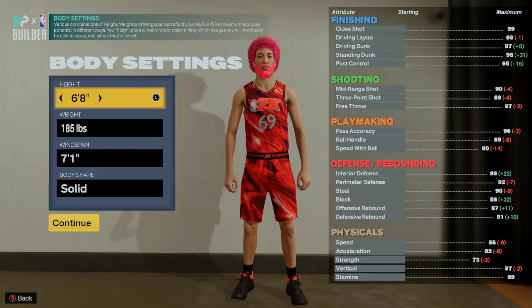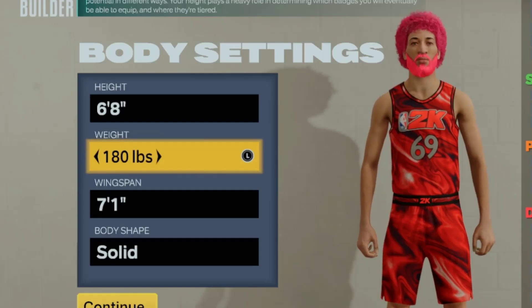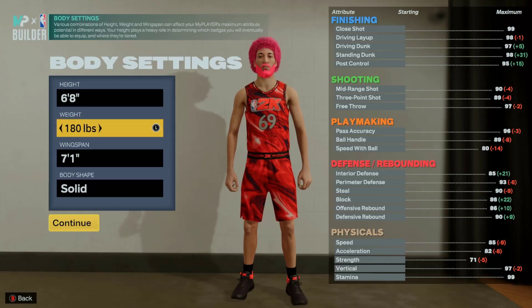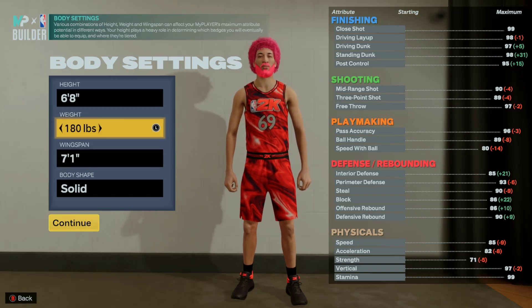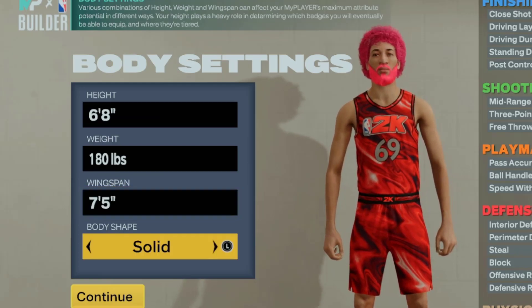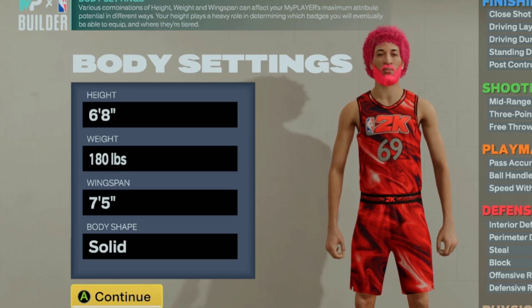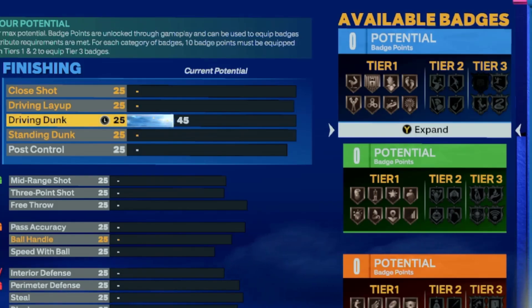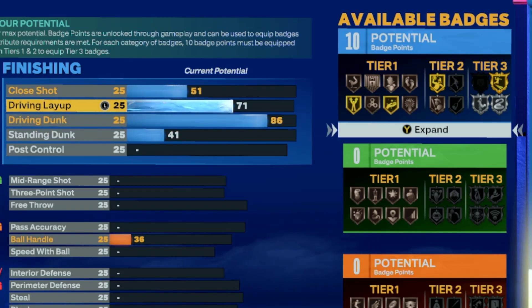We're going over the builder live. We're making a point guard — six foot eight, 180 pounds. 2K did a test that the lower the weight, you're actually a little faster, even though the actual speed and acceleration stats don't show that. We're going 180, lowest weight, 75 wingspan. You can really go any body style — I went with solid.